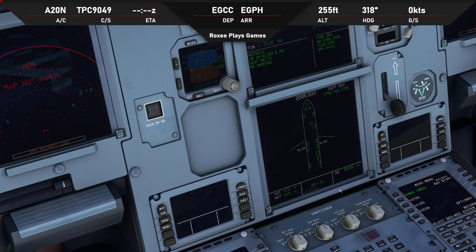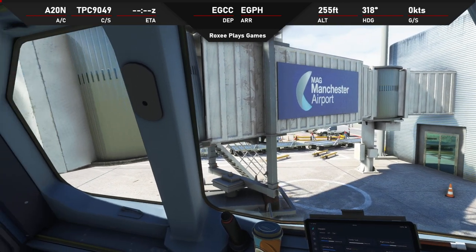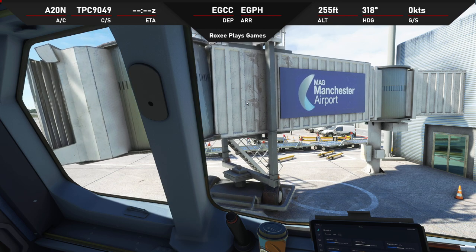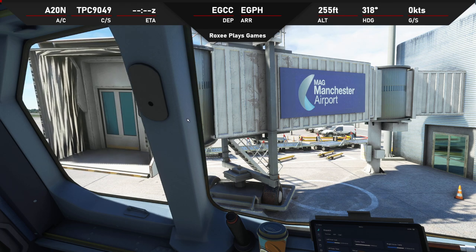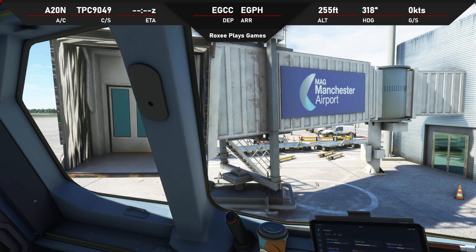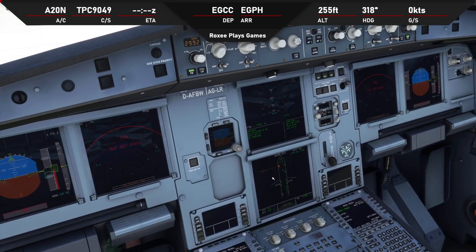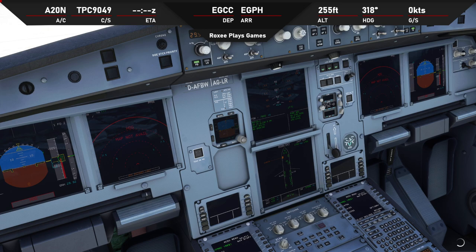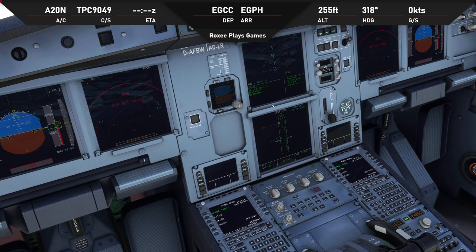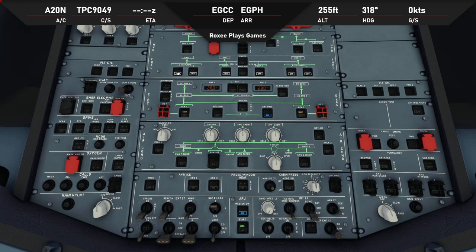If you're using some form of plugin to simulate passengers, you want to get the jetway connected so passengers can come on board. You can see it's showing that the cabin door is open. Once that's done we can go back to our overhead and turn on our fuel pumps. I wouldn't normally sit there watching that display - I would have done the APU and then done the fuel pumps.